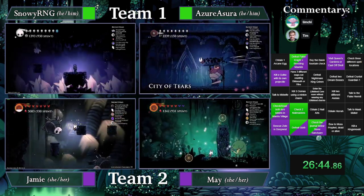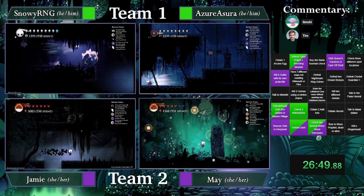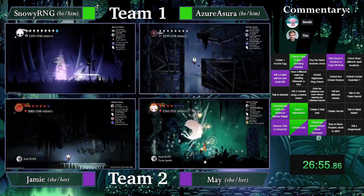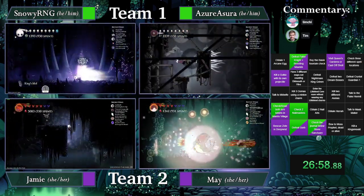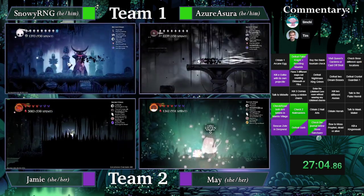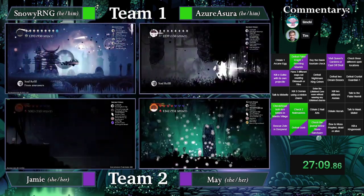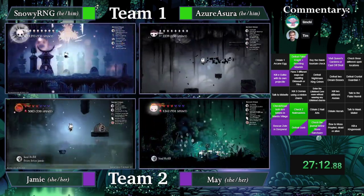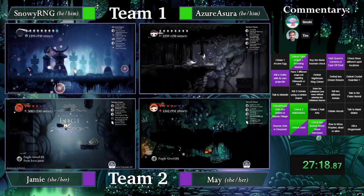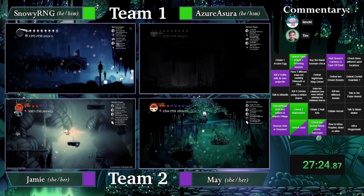Snowy is going to RG — they do not have Dive so they will not be going to Sea Mound. They'll get the Soul Totem outside. May going for a quick Mamu kill — well, it's not going to be quick, but it is going to be a Mamu kill, which is always good. I do not like Mamu. Going to kill Zero before going to Sea — it'll go down pretty quick because of Shade Soul, so good plan.